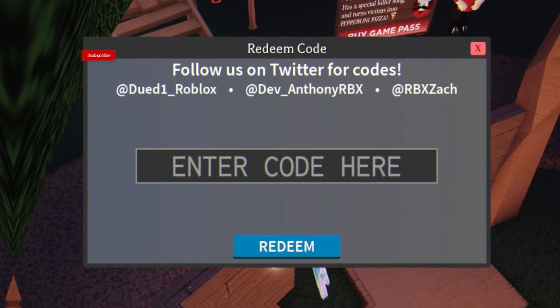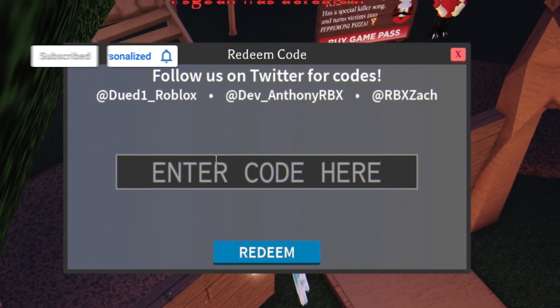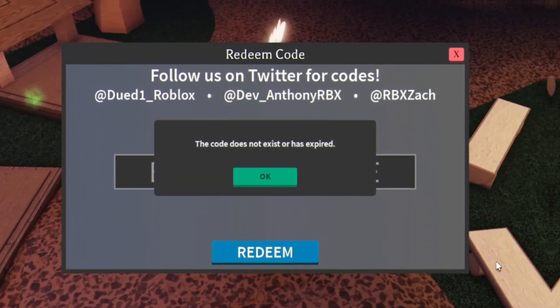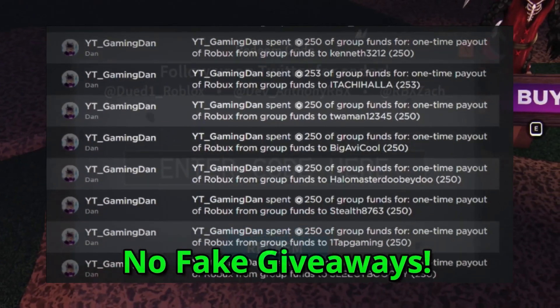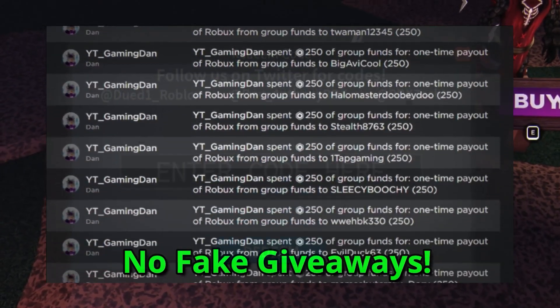Starting off, we have the code '900' — go ahead and redeem this right now. Enter it and click redeem. It says 'that code does not exist or has expired,' but that might be because I've already redeemed it. Go ahead and try it yourself — it should be working.